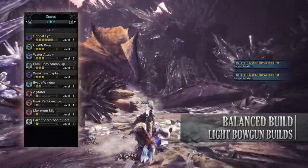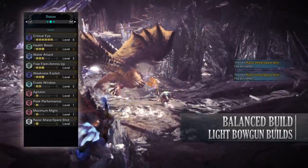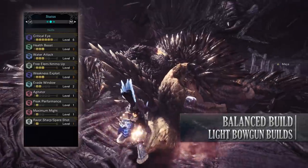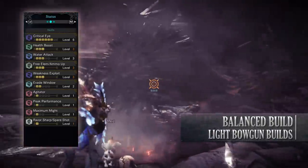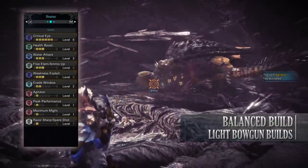You'll also have the following skills: Critical Eye level 6, Health Boost level 3, Water Attack level 3 — or Thunder Attack level 3 if you're using the Thunder Charm instead of the Flood Charm — Ammo Up level 3, Weakness Exploit level 3, Evade Window level 2 which helps when it comes to dodging attacks, Agitator level 1 which is just a byproduct of the build but can still be useful, Peak Performance level 1, Maximum Might level 1, and Razor Sharp/Spare Shot level 1.